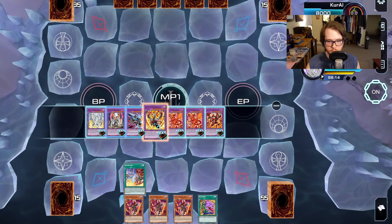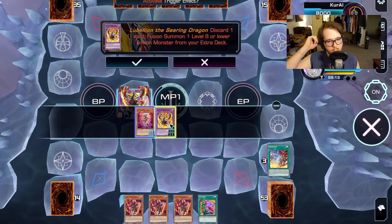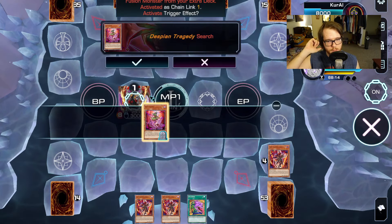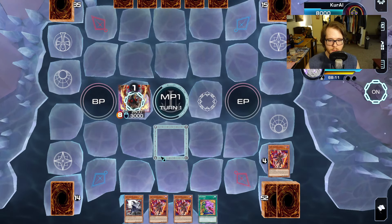Here is another version of the one-card Gimmick lock. We go Branded Fusion, sending Lubelion this time, getting Tragedy plus Albaz. So you end up going into Lubelion with one discard — you'll need one discard fodder for this combo, so it's not truly a one-card, but it is mostly a one-card lock. You just need any discard fodder.